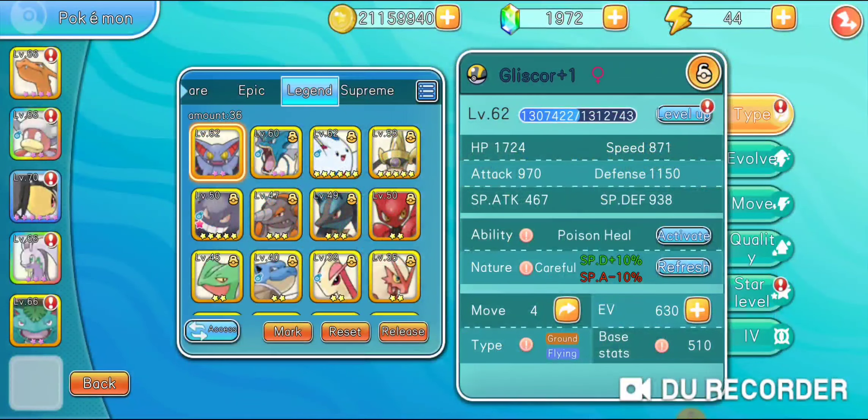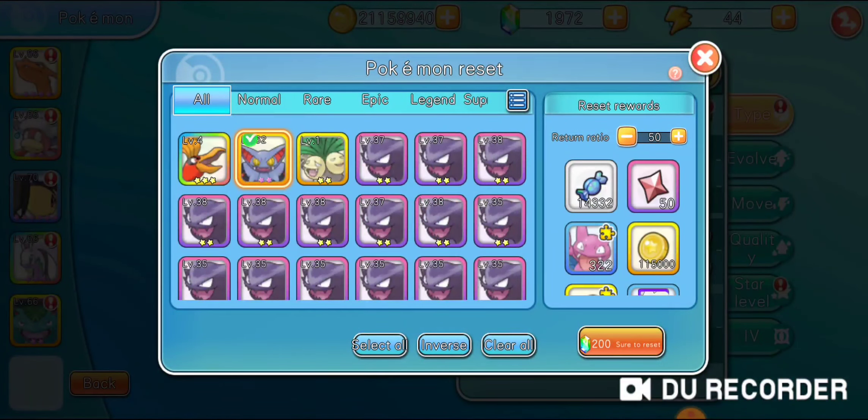For Gliscor, unfortunately when I release it I don't get that many shards back, so I'm gonna be resetting this one. I still don't get that many shards, which kind of sucks. You can do 100% replacement but as you can see it costs 1,800 gems, which is not worth it. Just do the minimum one because it only costs 200 gems and you do get a decent amount of stuff back - it is worth it for 200 gems in my opinion.